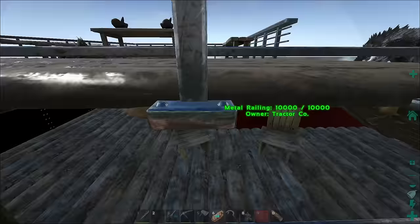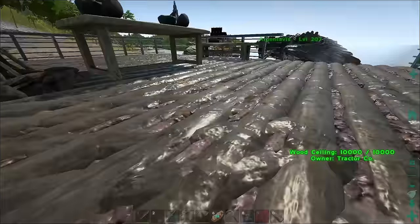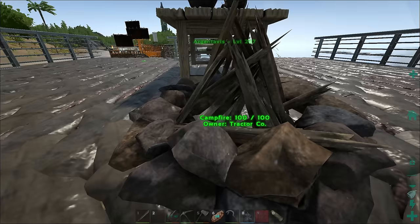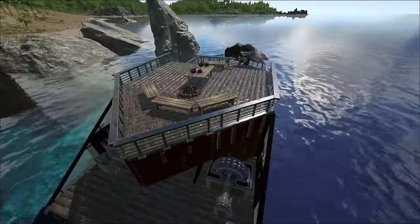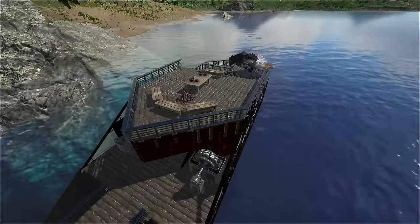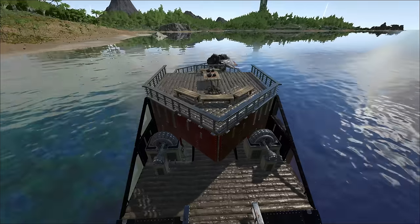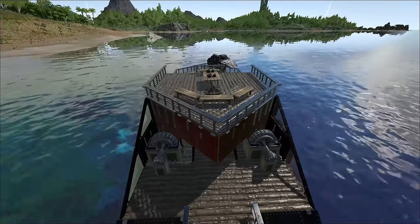We're not going to be able to see the rafts from the base, but at least we'll be able to build a nice structure around them. We should start out with just the ceilings and pillars to get everything up to size, and then we'll see if we can close the building up. I think it's gonna look neat.